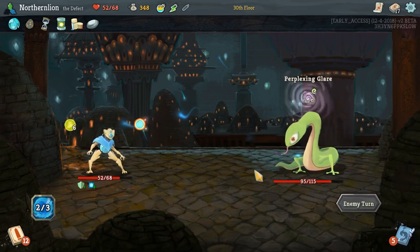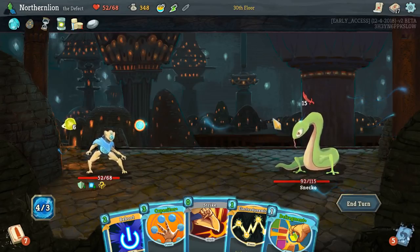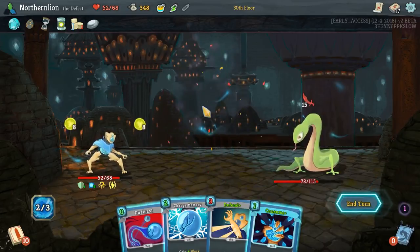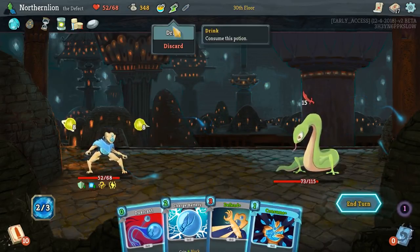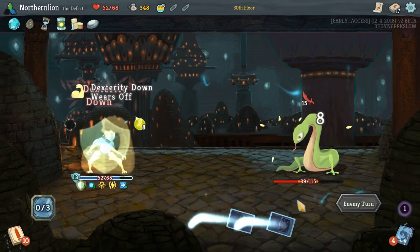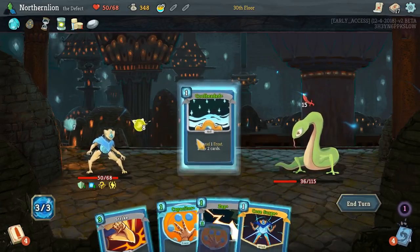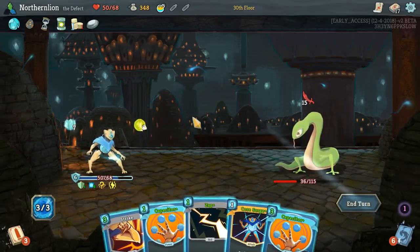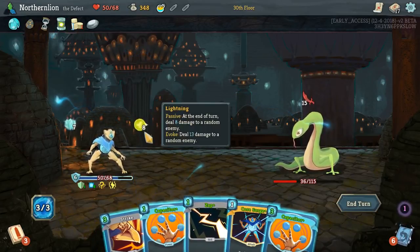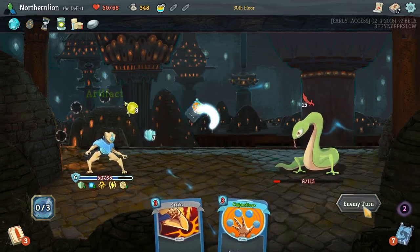That's probably the worst starting hand we've had in a long time. I do worry about this guy hitting me with all these — we don't even have a single block right now. This gives us energy back though, so let's do it like this. I do worry about this guy hitting us with his Sneko Eye. We really need some blocks to come around. I'll Dual Cast you — I was thinking maybe we just want the passive 8 damage instead of 26, but it really depends if we're going to kill this guy within about 3 turns. Cool-Headed, free Defend — very nice. 13 plus 8 plus 15 should kill you, yeah, just barely.